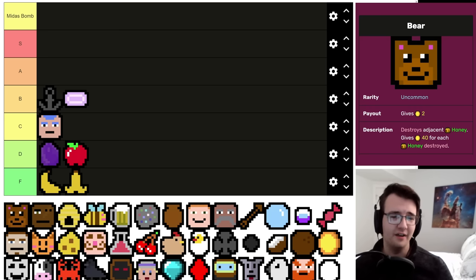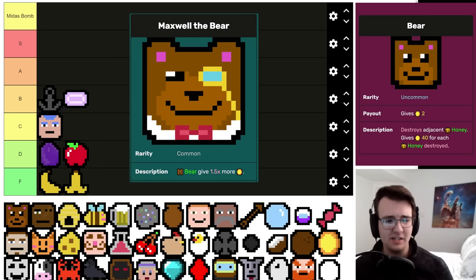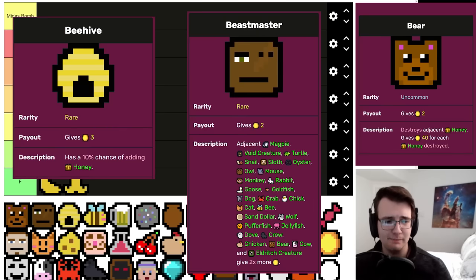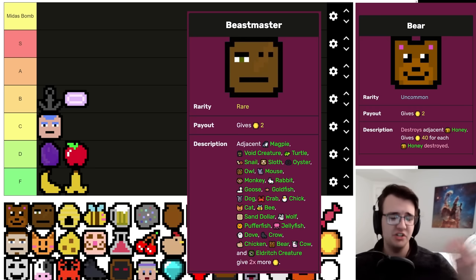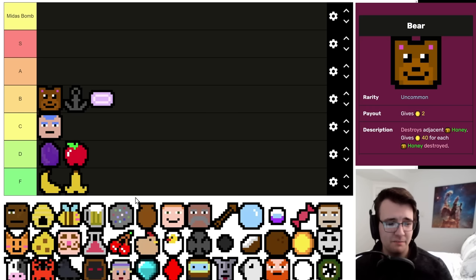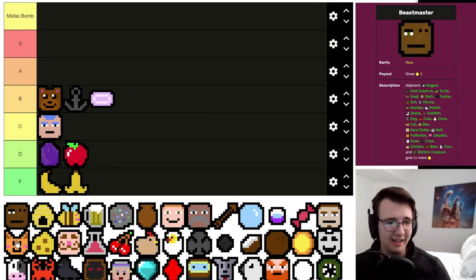Bear is another symbol that's more fun than good, but it's really fun. There's something nice about it giving 35 for the Honeys and more with the Maxwell the Bear item. Being uncommon with a really big upside is awesome — you can take them early to mid game and then build around them in the late game with Beehives and Beast Masters. Even when it doesn't pan out it's not a big deal because you take them when a two-per is perfectly fine. I'm willing to put them above the Anchor.